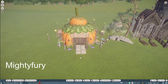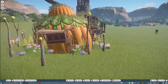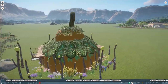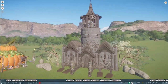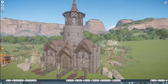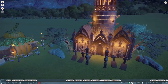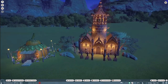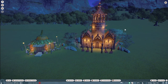Our next two pieces were made by Mighty Fury. They call this first one Pumpkin House — you can bring this into your zoo for right around $5,000. And then we have another Wizard Tower by Mighty Fury for right around $17,000. Thank you so much, Mighty Fury, for posting these really nice Halloween pieces on the Steam Workshop.